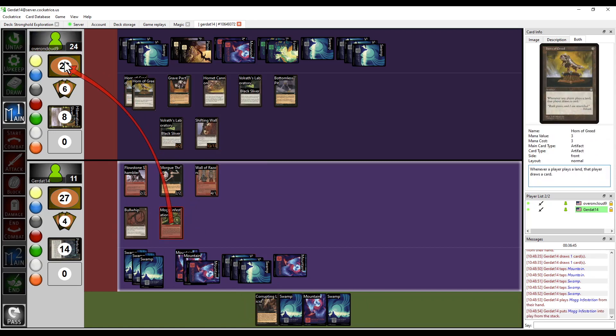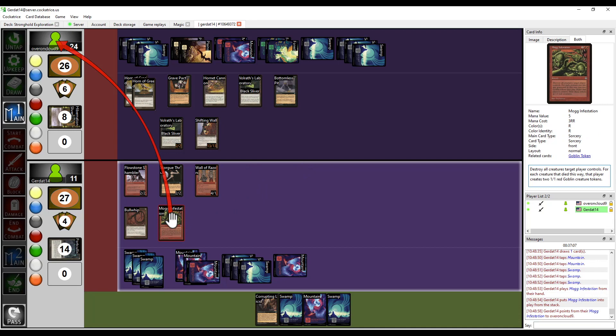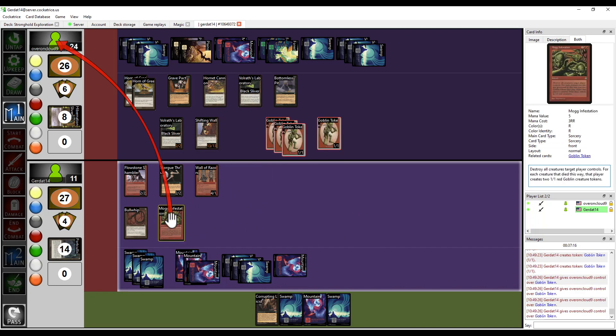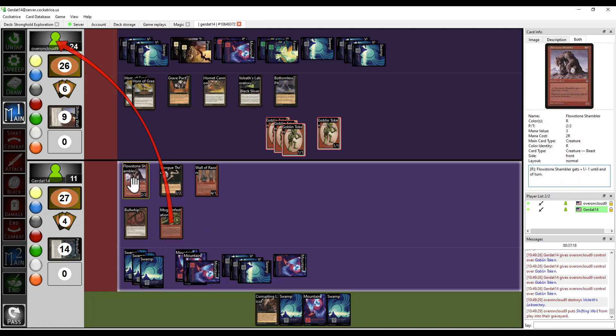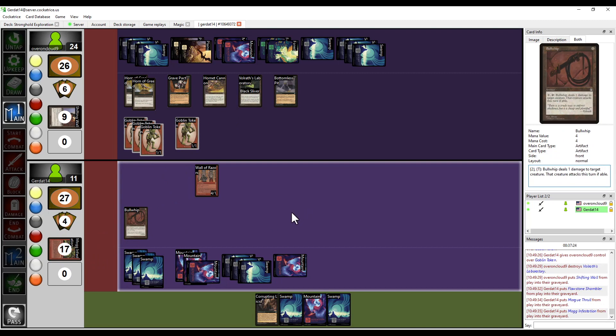Nice. That's an interesting play given this game state. So you're going to kill all my creatures — for each creature that dies you sacrifice a creature, and then for each creature you kill I get two 1/1 red creature tokens. Yep. Can you do me a favor and send a Goblin token my way so I can clone it? Oh, you got them all for me. Thank you. So these guys are dead and you have to sacrifice two creatures. I'm going to sack my Flowstone Shambler and my Grave Thrall. Alright, I got a bunch of 1/1s now.